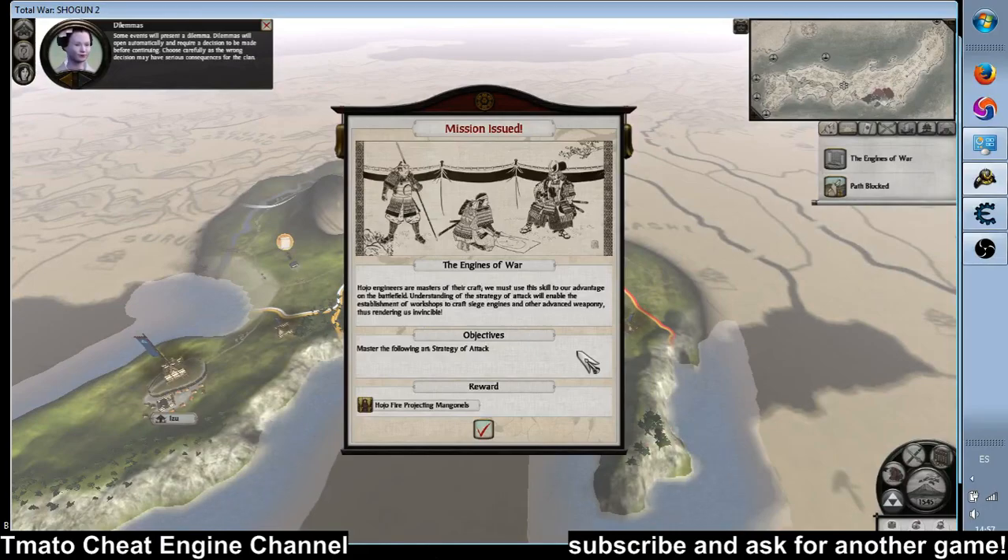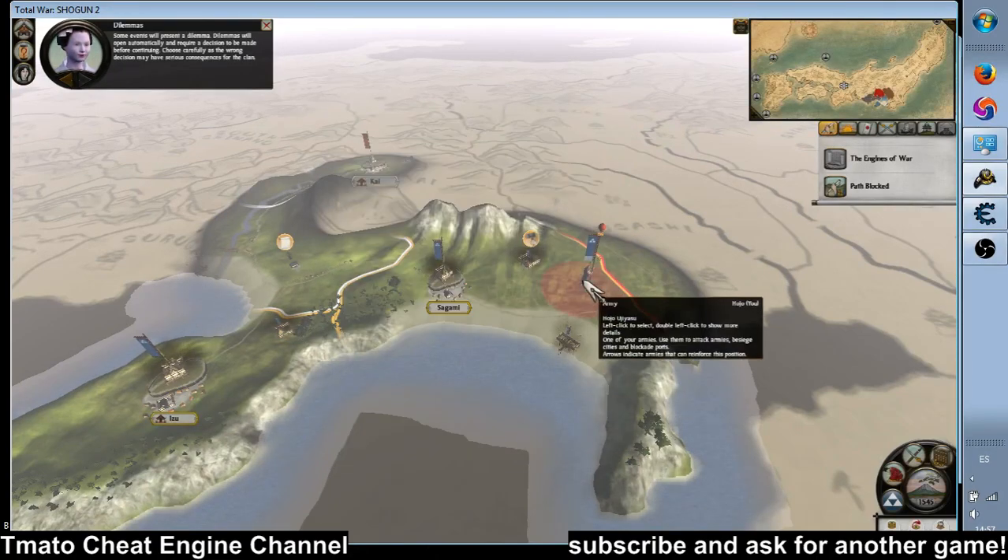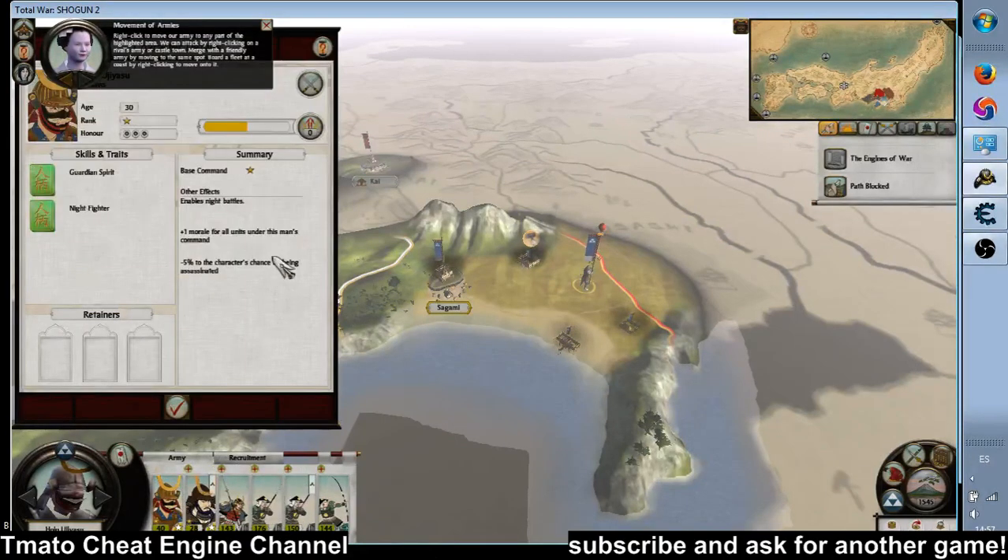Some events will present a dilemma. Dilemmas will open automatically and require a decision to be made before continuing. Choose carefully, as the wrong decision may have serious consequences. Right-click to move our army to any part of the highlighted area.